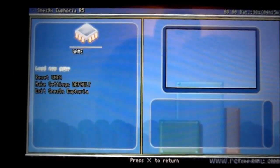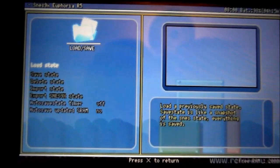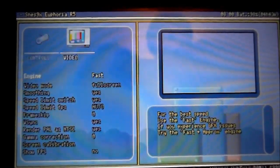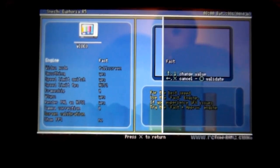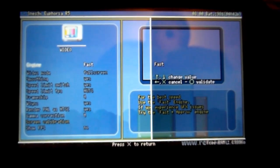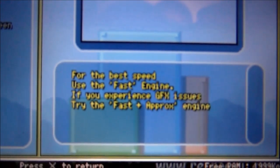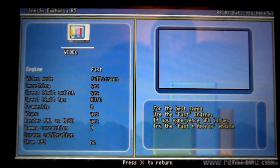We'll go to the menu — it's a lot cleaner than the other one, with a nice Mario background. It's pretty much the same layout though: load game, reset game, etc. The menus are a lot more responsive on this though — you have to be really careful because it's really fast. Same again: load state, save state — pretty much exactly the same as before. Now the video option is a hell of a lot simpler. The engine is just fast, accurate, or prox — there's no triple option. The description underneath is really helpful because it tells you: for best speed use the fast engine; if you experience GFX issues try the faster prox engine. All these settings come default, so you don't really have to mess about with any of it.